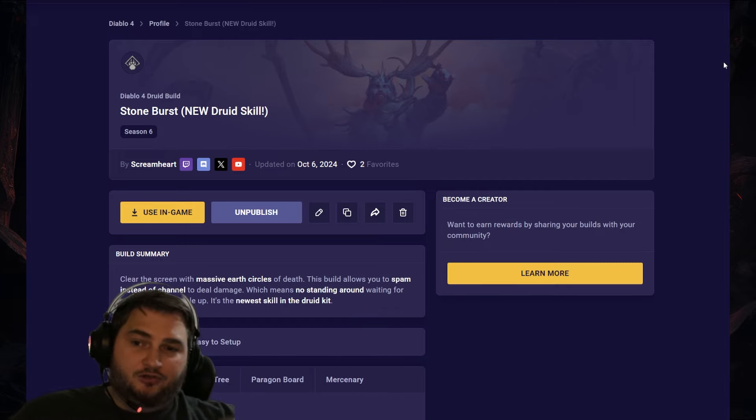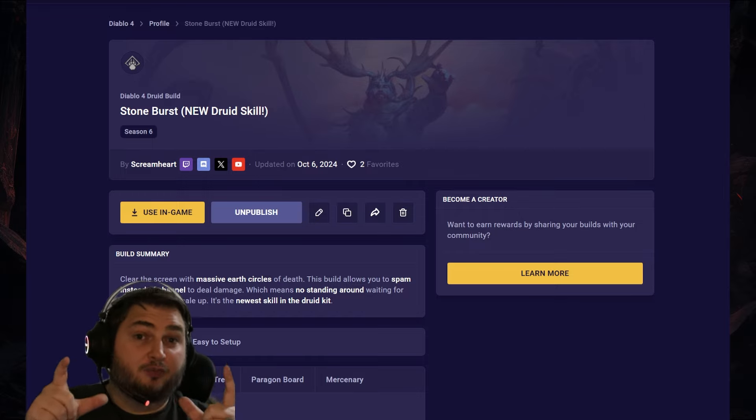Next up, we've got the new skill Stoneburst. This skill was a little bit lackluster in the PTR, but they did increase the damage by 50%, and we didn't have access to the unique totem, so this should be fairly decent. My gameplay footage for this build is on my laptop, but basically it's a big earth circle.